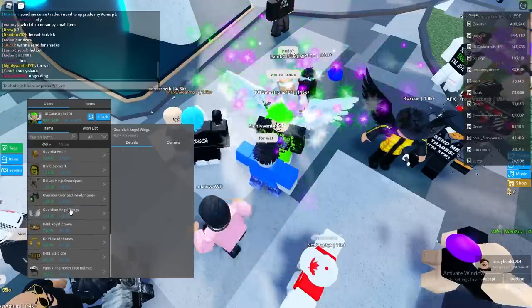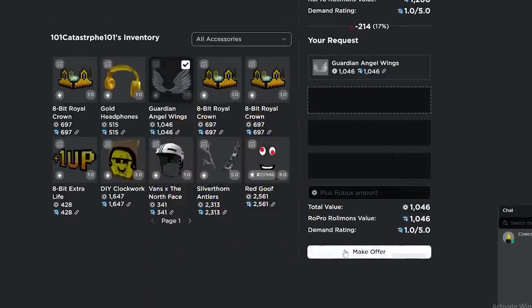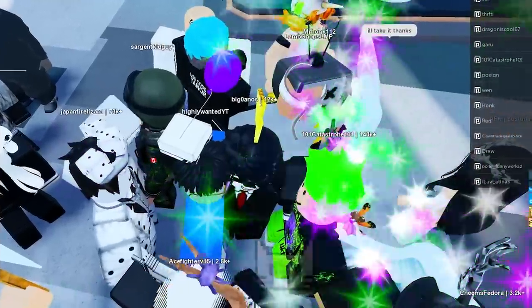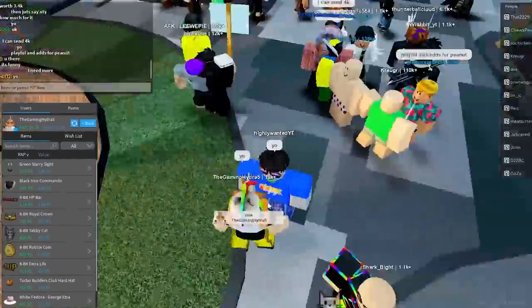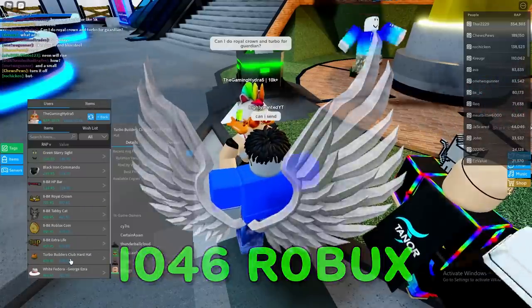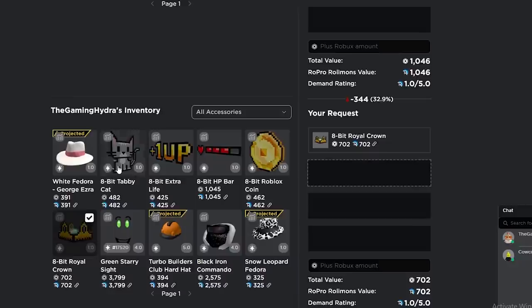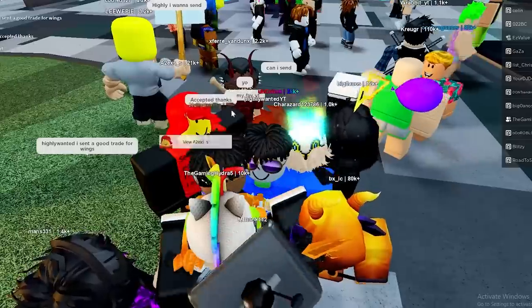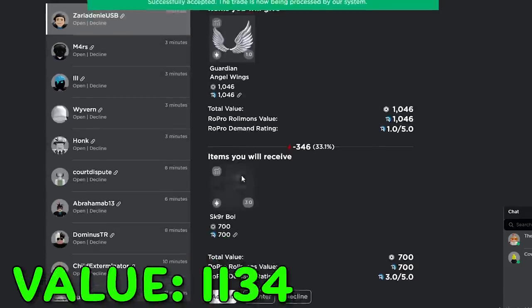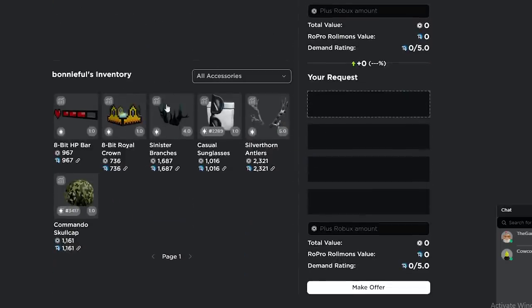This guy wants to trade with me — maybe he has the guardian angel wings. We'll send both items for the guardian angel wings. He accepted — let's go! He said 'I'll take it, thanks.' Another person wants the royal crown and turbo for guardian angel wings — the turbo is too low though, so I have to do something else. Accepted — thanks!